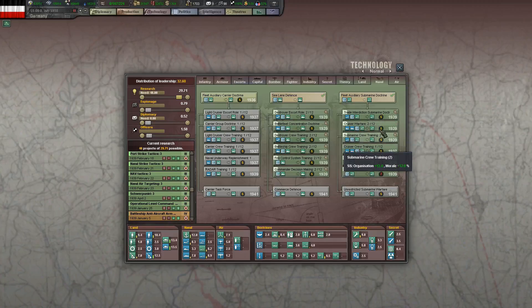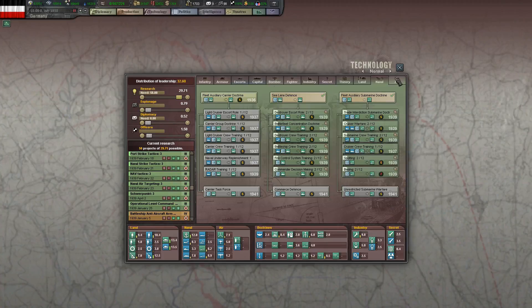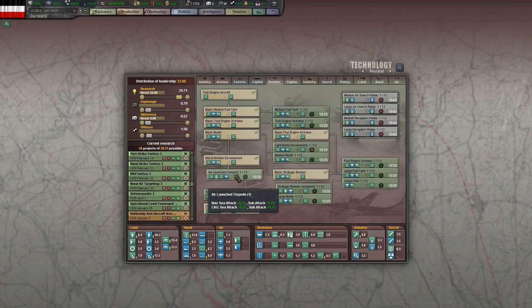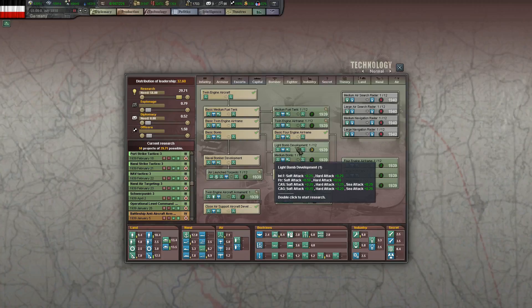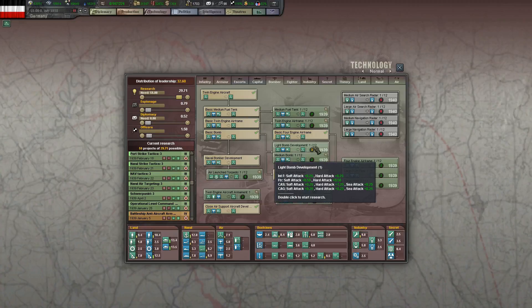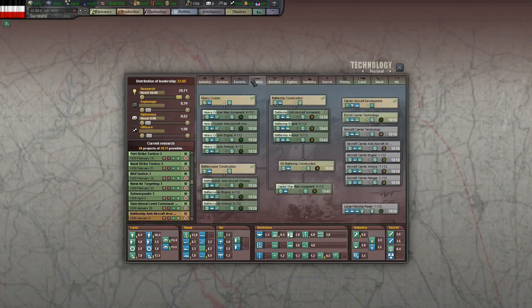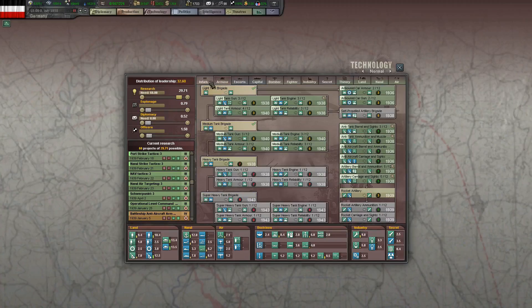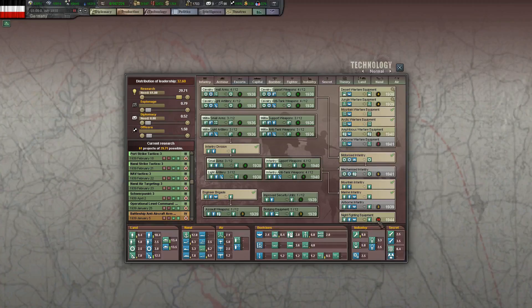We don't want Cruisers, but we do want Spotting and Basing. Air technologies — these ones are already all going. Fighters, there are lots — actually all the currently available ones. Same for Bombers. We'll get Air Launch Torpedoes for the navels, Twin Engine Aircraft, Medium Bomb definitely, Light Bomb — well, researching Multi-Role Fighters so I might as well do Light Bomb as well. Ships are done. Armor — it's all done. Rocket Artillery? Nah, just more things to research. Jungle Warfare equipment and the Engineers — and that's it for 1939.